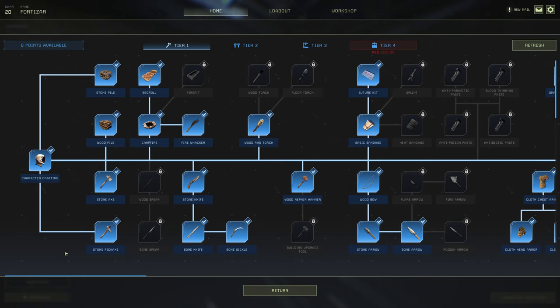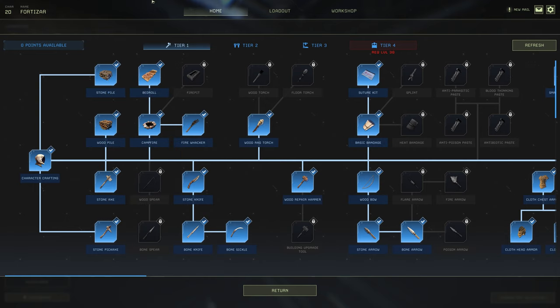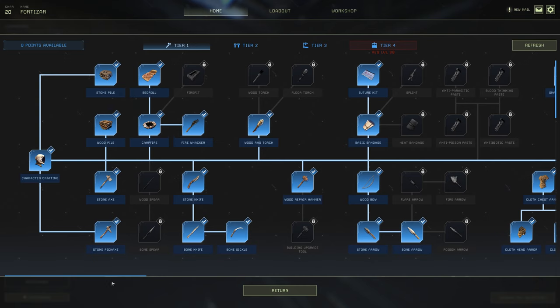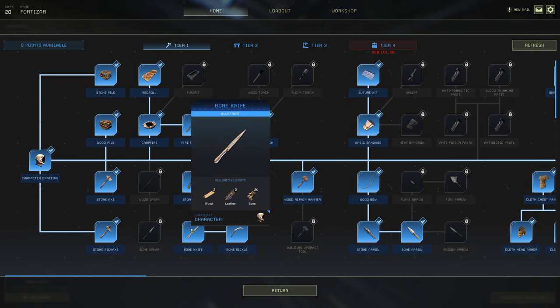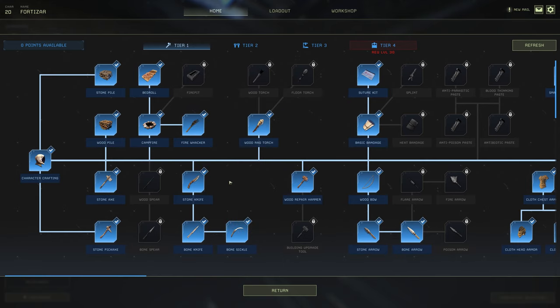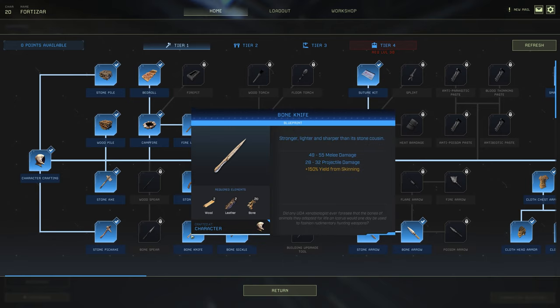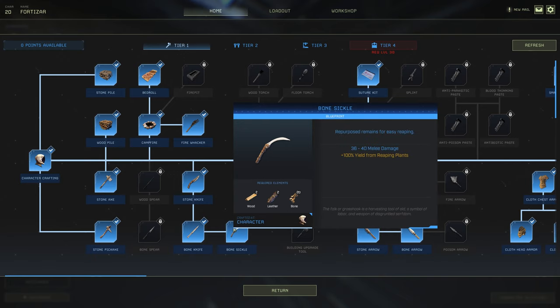So obviously you automatically start with the stone pile and the wood pile to get them out of the way, along with the axe and the pickaxe. You want to have the stone knife, then get the bone knife — it's easy to craft once you start killing animals. Then go bone sickle. The bone sickle is something I keep throughout the game; I don't go iron — I think iron's a waste of a blueprint point.